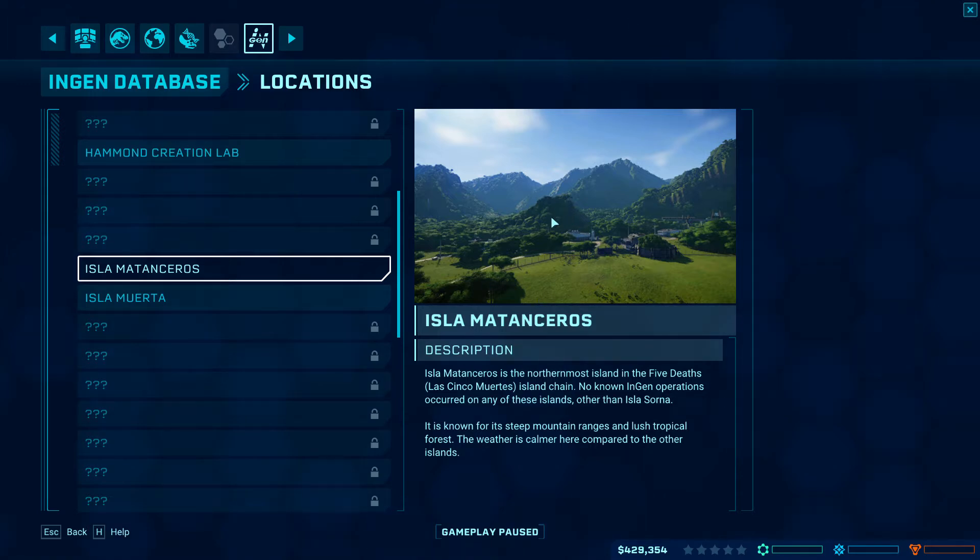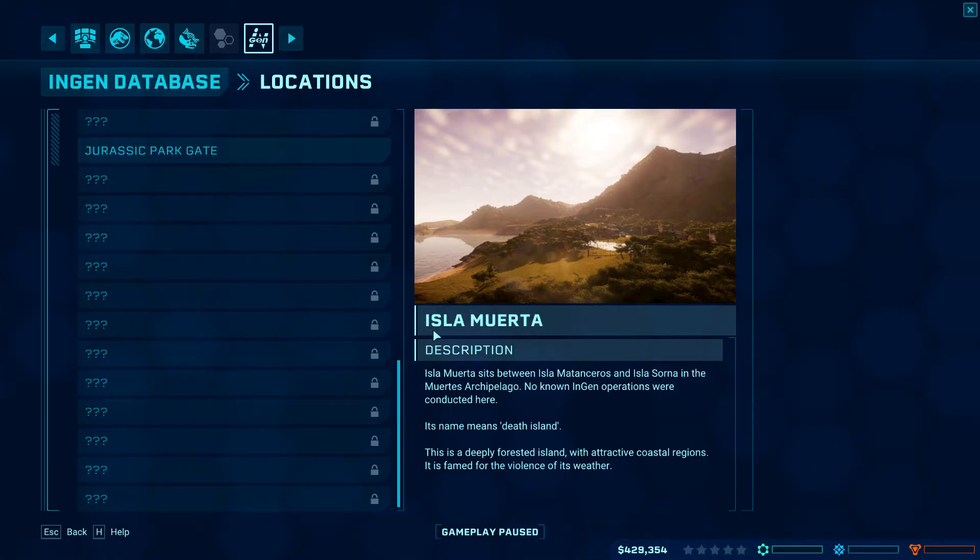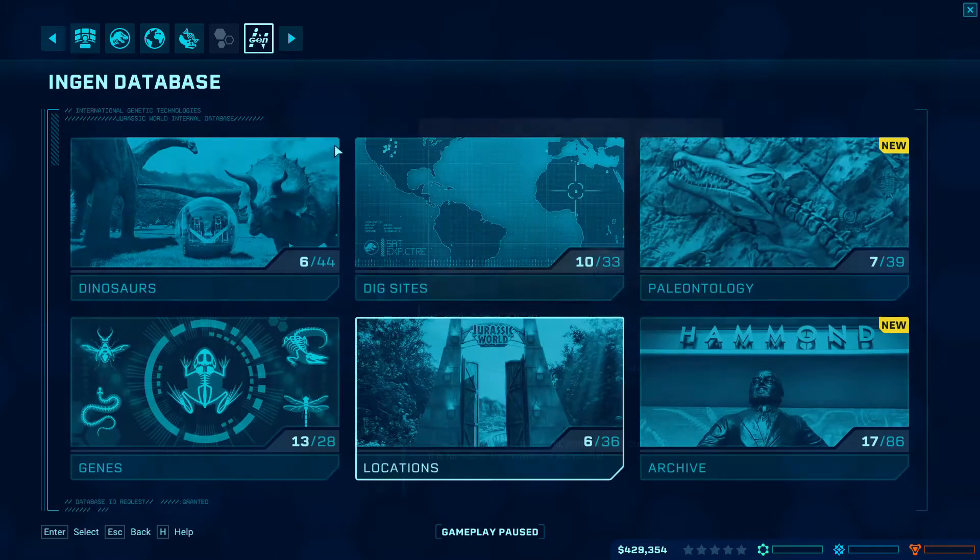This is the starter island, and once it reaches a three-star rating you can unlock the one we're currently on, which has a not-so-pleasant name.